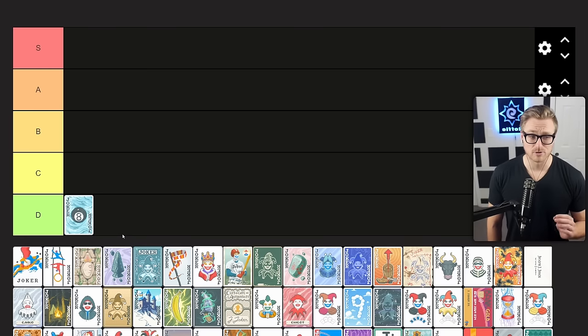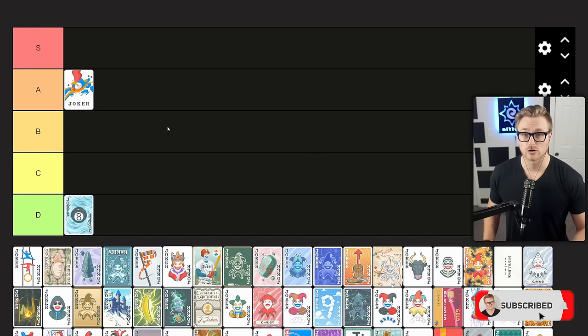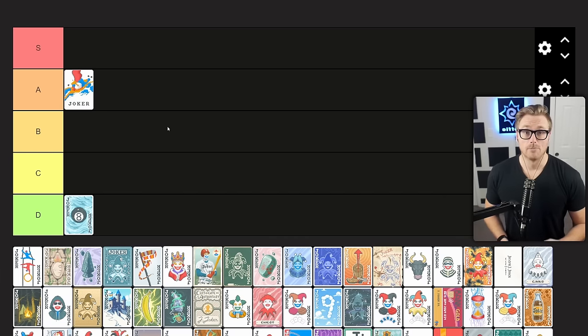Abstract Joker gives you plus three mult for each Joker card, and I think this is something that's good early to help you get through those early rounds with a lot of money, but also plays well into the late game where you have a full Joker roster and it's giving you plus 15 mult, which is pretty respectable. For that reason, I think it clearly belongs in A tier.